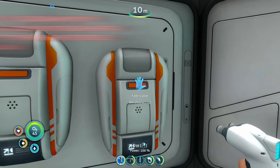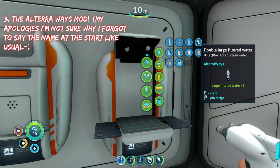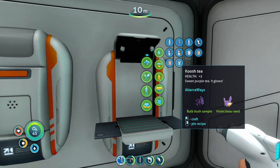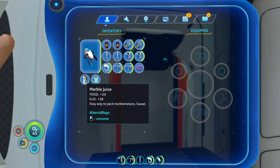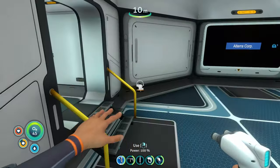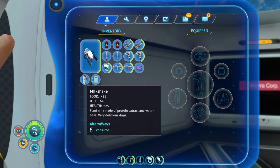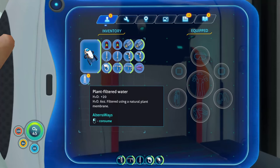The last mod on today's list involves food. If you go to your fabricator and open the sustenance menu, it adds a bunch of new types of food you can make. Starting with drinks, we have double large filtered water, milkshakes, marble juice, creepvine tea, mint tea, fruit tea, and bush tea. The teas give you food, health, and a little water. Marble juice gives 20 food and 38 water. The double large filtered water gives 100 water. The milkshake gives 64 water, 11 food, and 25 health. There's also plant filtered water using a natural plant membrane, giving 20 water.